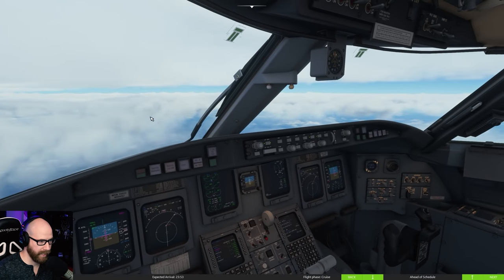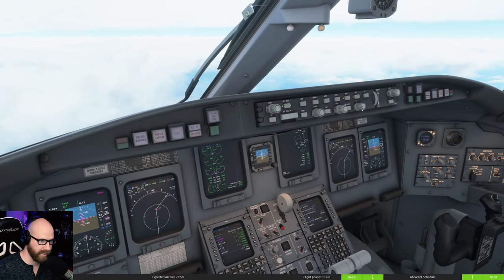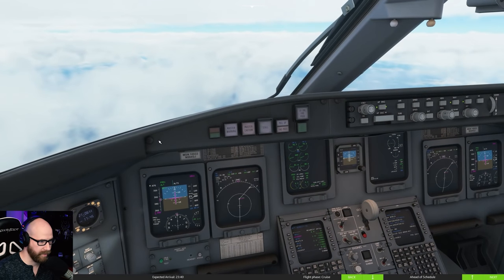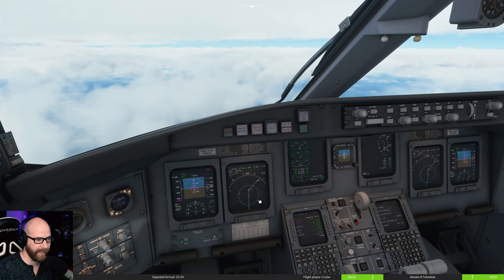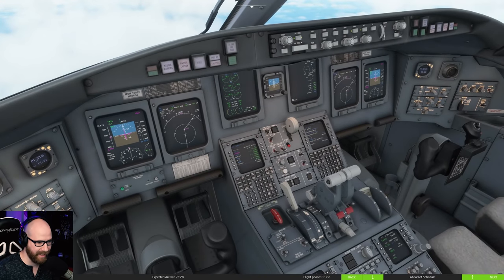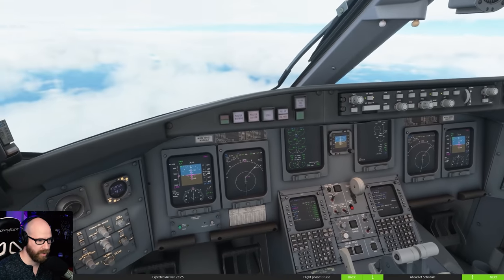Almost to our top of descent. I'll go ahead and initially descend down to 10,000. We need to cross Kayla at 15,800, so let's set 10,000 on that. We'll be ready to go in 11 miles. Start our way down with vertical speed mode - that's pretty much it. We're going to wait until we hit that top of descent, maybe a little bit before, and that will be just fine.